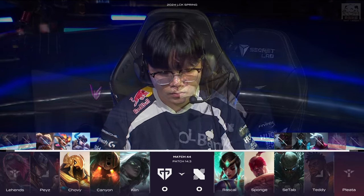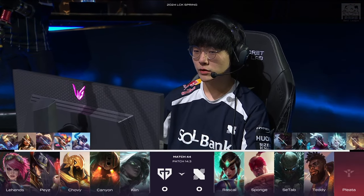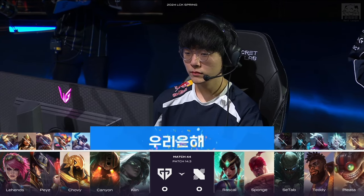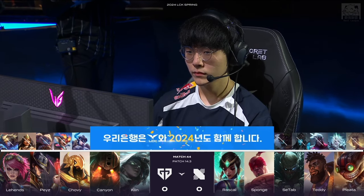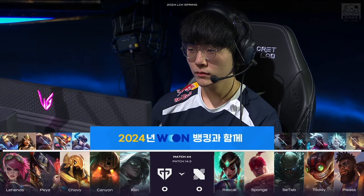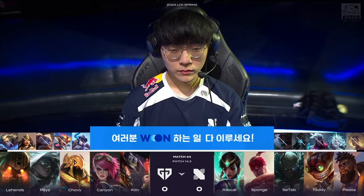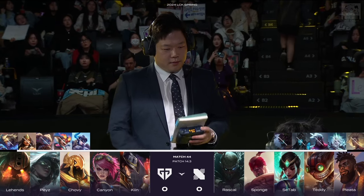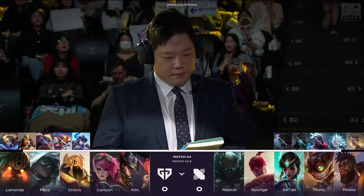That's Pyke. Draven seems to be the best option here. Ashe is available. Ziggs I thought about, because it has insane wave clear and you can use the satchel in combination with a really good hook. So Pyke hooks, and then you satchel somebody back, and then you do a ton of damage to them — you stun them. There's a lot of combos you can pull off there.